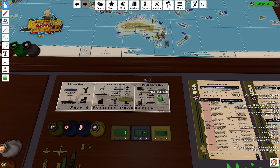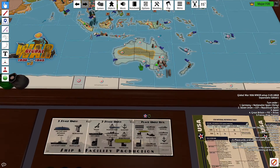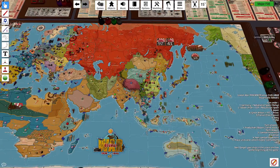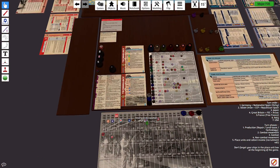We'll go to Place Units. The Mountain Brigade will join the rest in Yunnan. The Heavy Cruiser will be placed off of San Francisco. The U.S. should be at $11 and the KMT should be at $3.